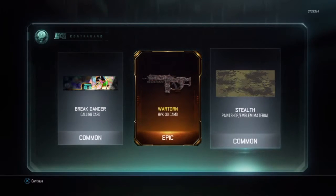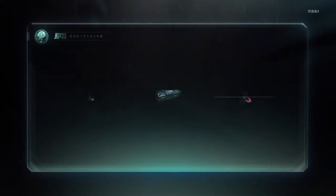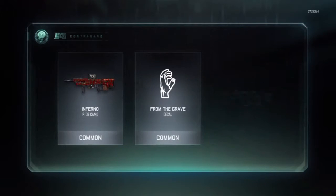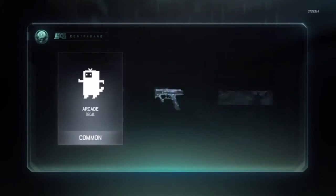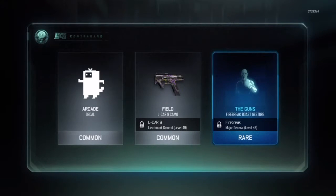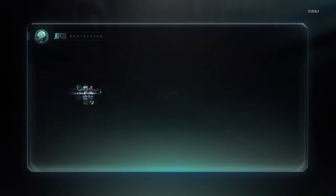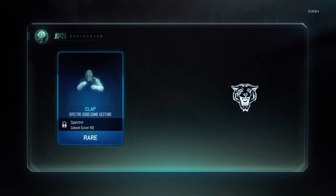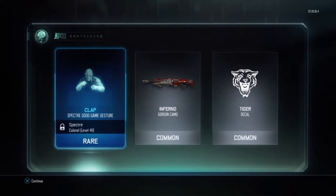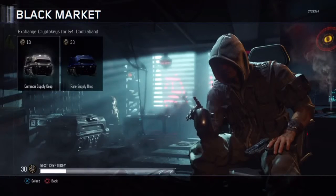We get another epic — Jesus — Break Dancer, War Torn, and Stealth. War Torn looks pretty cool on the HBK. Inferno PO6, the Gave decal, and Hallucination on the Man of War. We'll open another three commons and then the last rare supply drop. Arcade decal, Field for the Lcar, and another rare Gesture for the Firebreak. Stealth on the Farrow, Field on the Farrow, and Hallucination on the Dracon. Then another Jester, The Clap, Specter Good Game Jester, the Inferno Gorgon camo, and the Tiger decal.